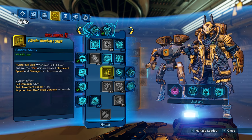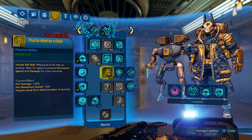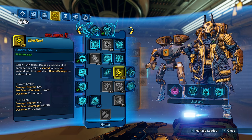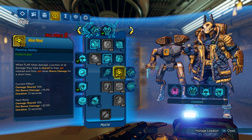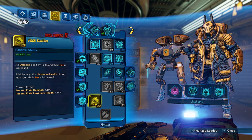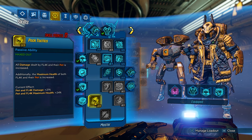Psycho Head on Stick will give your pet more damage and movement speed if FL4K gets a kill — that's not going to happen very often, but none of the other skills really matter in the skill tree, so we did pick it up. Hive Mind — when FL4K takes damage, your pet gets bonus damage. It won't happen very often because enemies are going to be focused on your pet while using Red Fang, but if a stray bullet does hit you, you get bonus damage. All of the other grayed-out skills don't matter for pet damage. Pack Tactics — you and your pet just get more damage and HP. Not a bad skill, be sure to grab it.